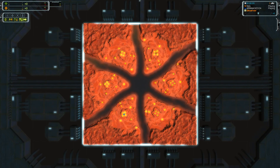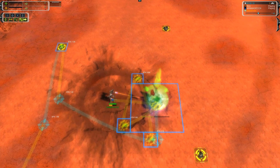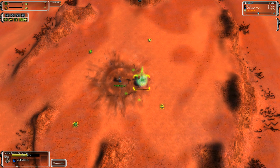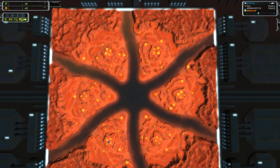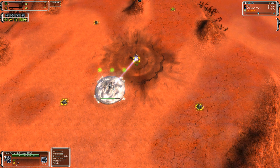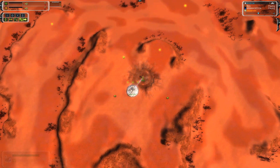Hello and welcome to another first round game of the Imba Cup 2. This is Supreme Commander Forged Alliance. In this one we got Armageddon playing with Seraphim, a Spanish player going first air, which is not surprising with Seraphim on this map. He's taking on Rick, a Brazilian player, who has been doing really well recently on the ladder and plays well with Aeon.